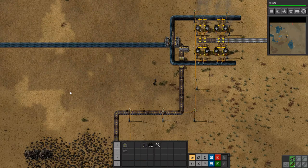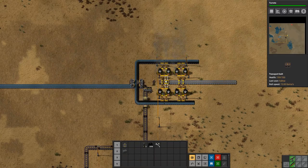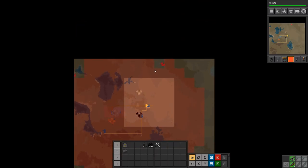Hey everyone, I'm Nog, and welcome back to Factorio episode number two, where we have set up a bit of iron ore smelting, turning it into iron plate. We are a little bit worried about the biters up here — we can see the pollution has already reached them and it's already reaching the guys over here as well, so that's not great.